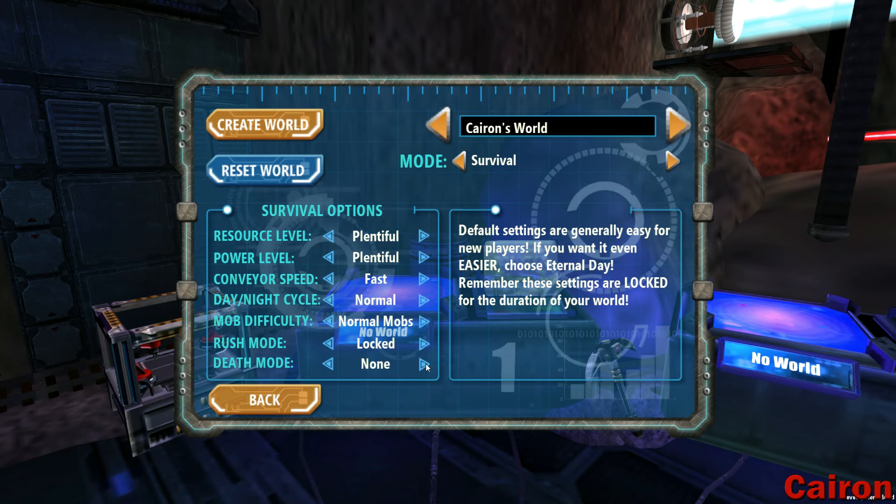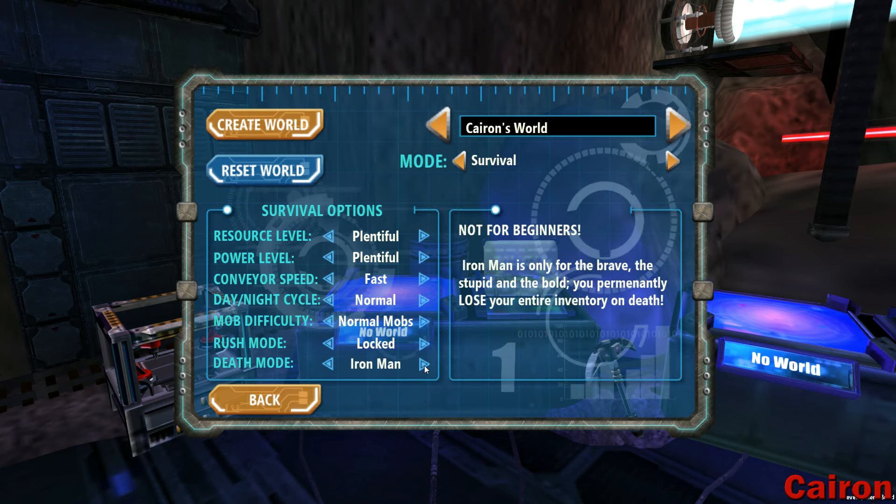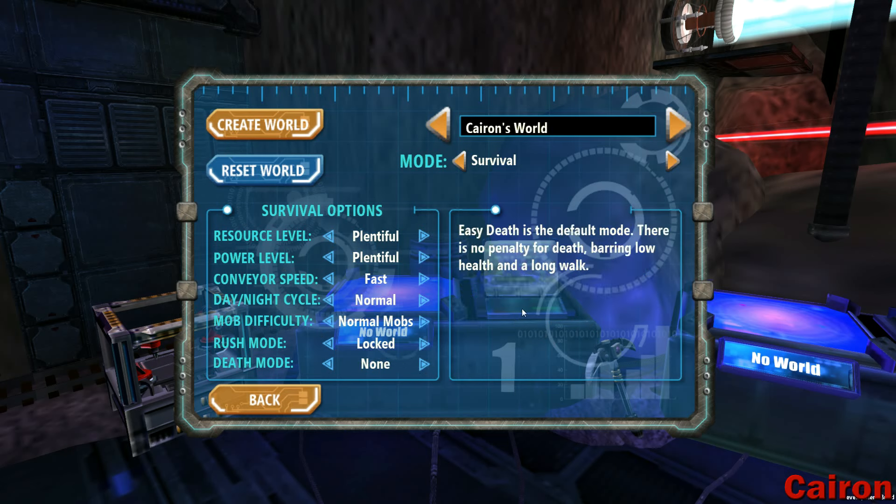So none means if you die, you basically just teleport back to your base. Clumsy is a little bit more typical — it's where you drop all of your items. Inventory on death, you drop all your items and you can go get them. Iron Man deletes all of your items. Squish Core — when you die, you're dead, so it's a hardcore mode. And this would be like a super hardcore mode where if you die or if your main building dies, you're done. So let's keep it on none since I've never played this before.